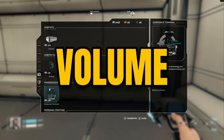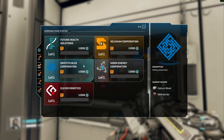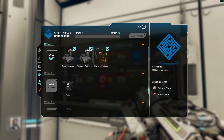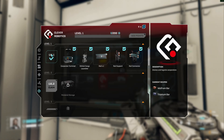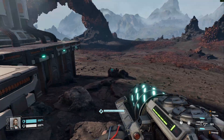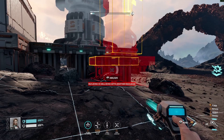Number one is volume — a modern game can have tens of thousands of shaders and every single one has to be processed. Number two is optimization — it's not only translation; the shaders are tuned so they run better on your hardware. And number three is caching — once they're processed, they're stored for later. The first run is slow, but it should get quicker next time.